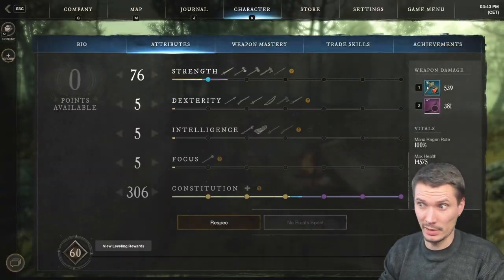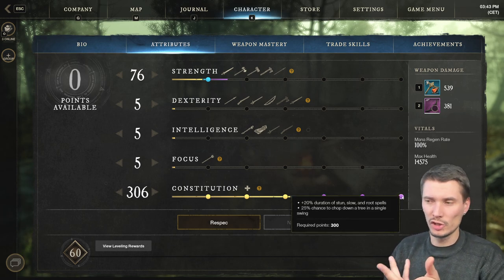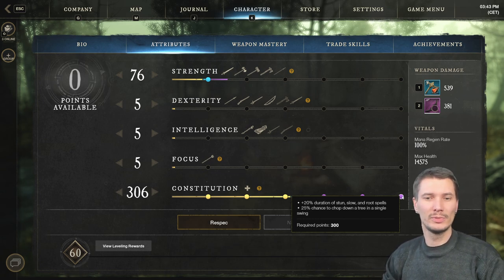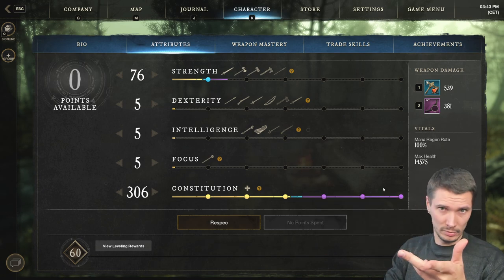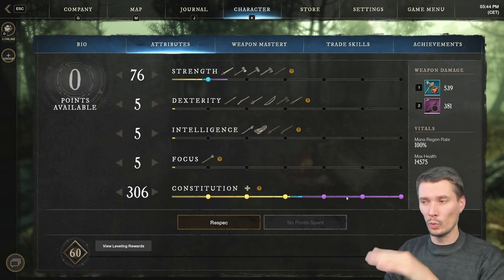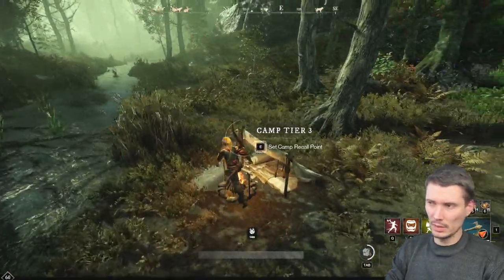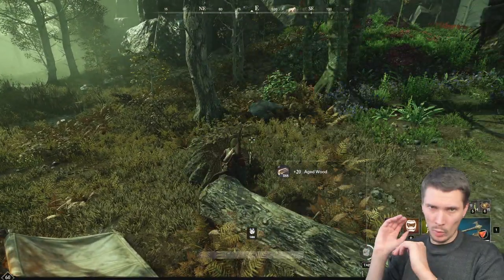All the videos at least captured this part. To become a master lumberjack, this is the main thing you need to be aware of: we are going for 25% chop — there's a chance to chop down a tree with a single swing. First of all, you need 300 Constitution minimum, with your points, your tools, your buffs — everything counts. We'll get to that in a moment.